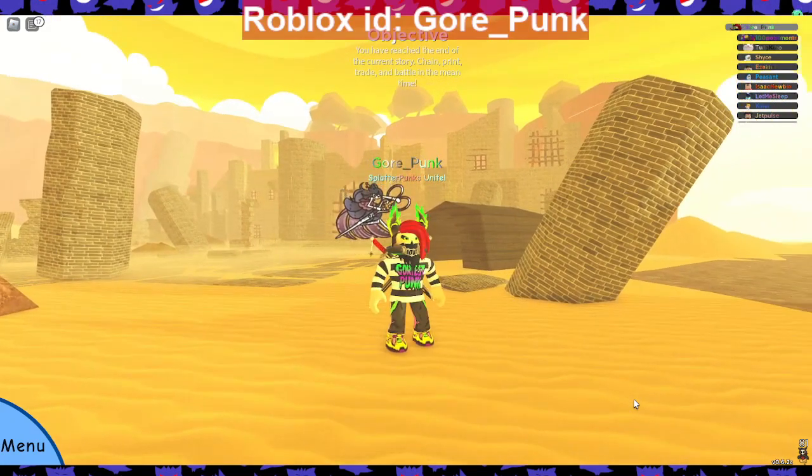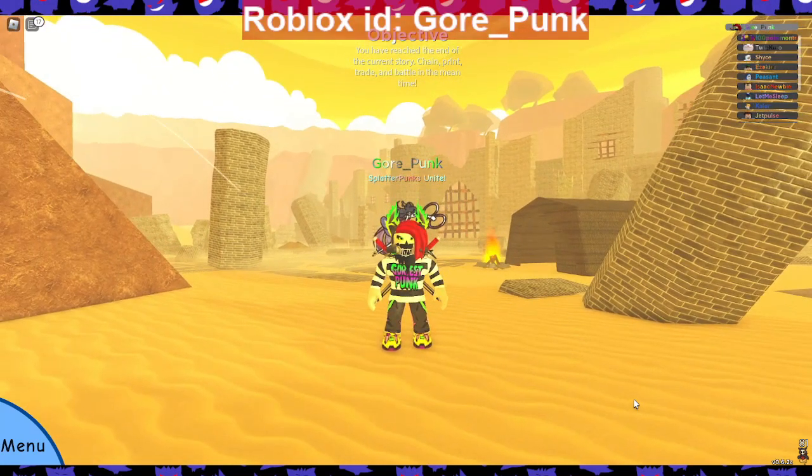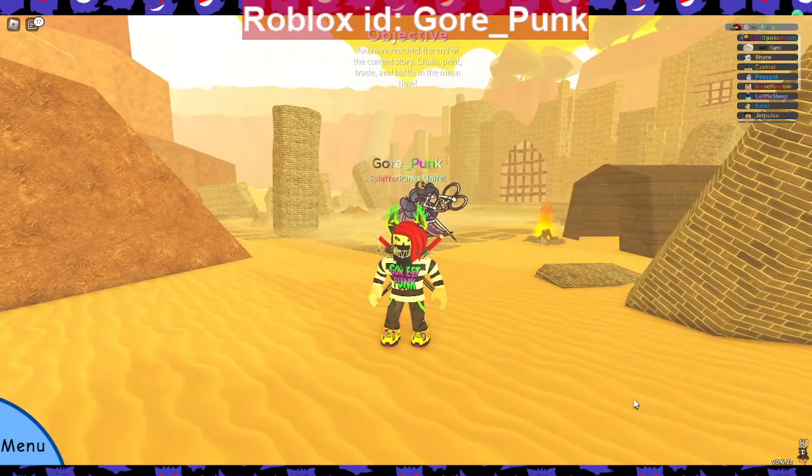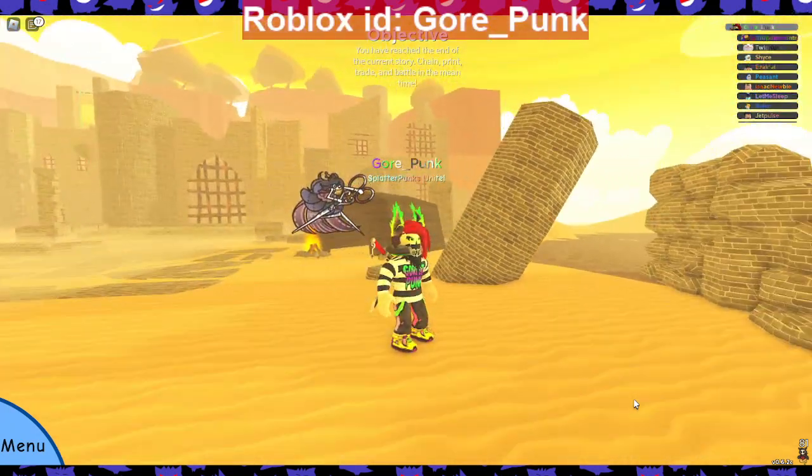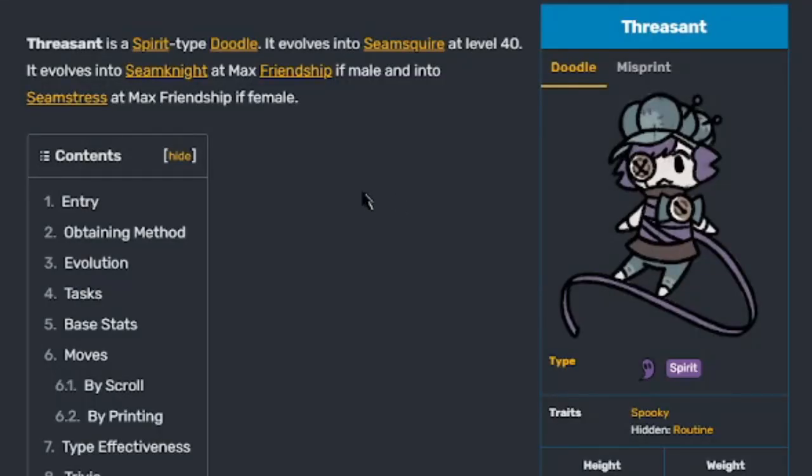Threscent is a new awesome spirit slash metal style type doodle that you can only find in the Route 7 update at the ruined castle area, where I'm at right now as you see in the background. Threscent is a spirit type doodle. It evolves into Seam Squire at level 40, and it evolves into Seam Knight at max friendship if it's male, and into Seamstress at max friendship if it's female. Here's what it looks like — it's a pretty cool doodle.